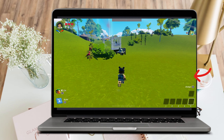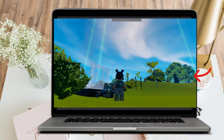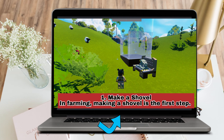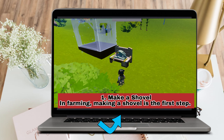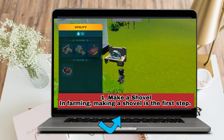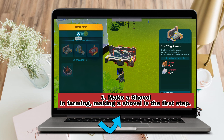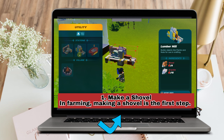First, you should make a shovel. In farming, making a shovel is the first step to remove the soil that will eventually form a garden plot. You will need to create a shovel with a crafting station, then aim at the ground and use it to mine soil.